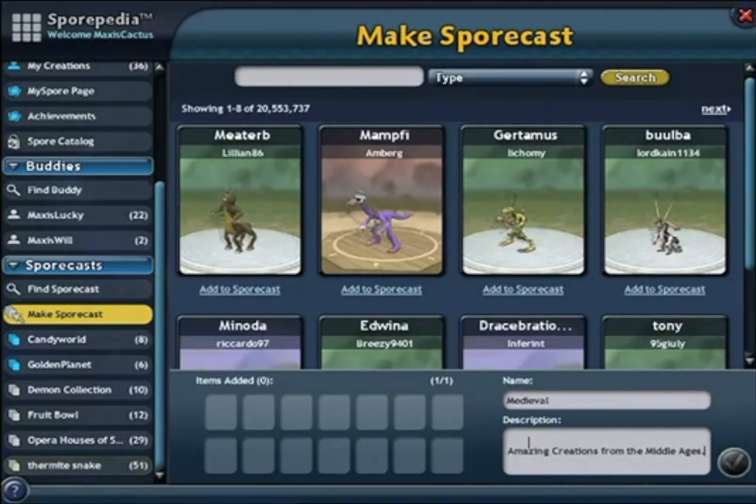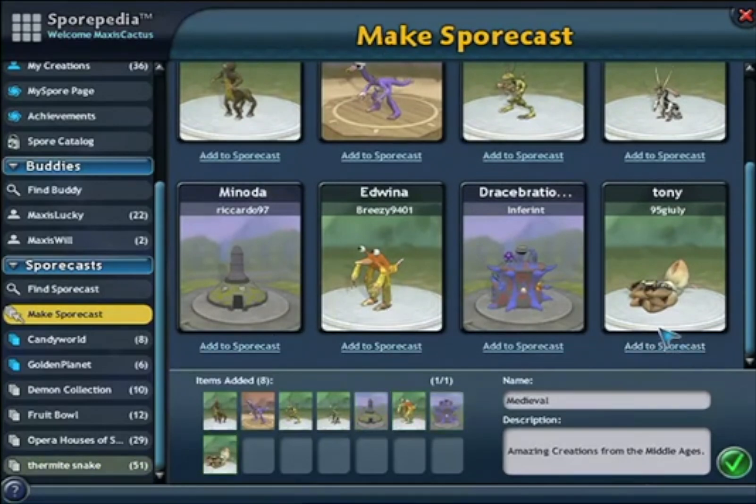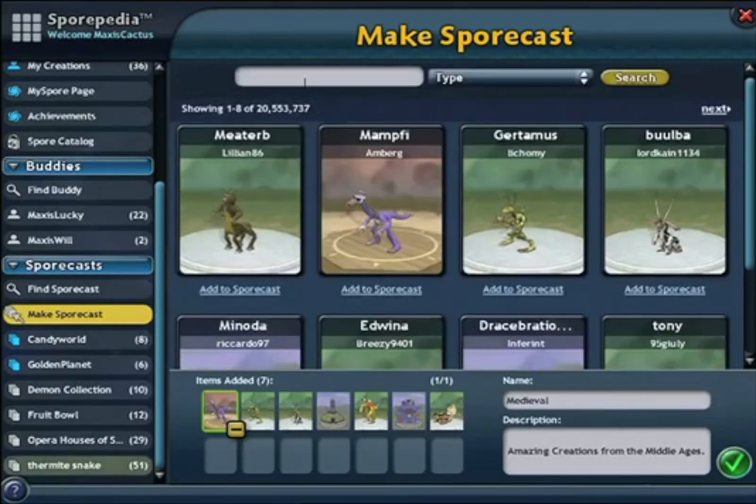You can add anything you like just by clicking Add to Sportcast. The creations in the Sportcast will show up at the bottom. You can remove a creation by clicking on it and clicking the minus button. If you want to add specific types of creations, you can use the search word found up here. You can also filter by clicking on the Type box.